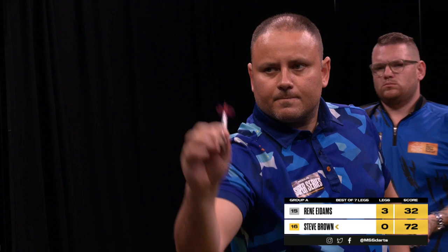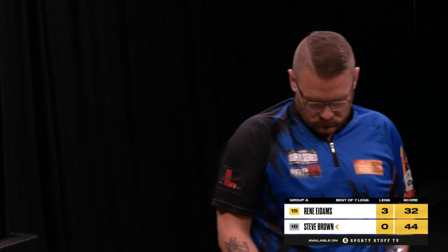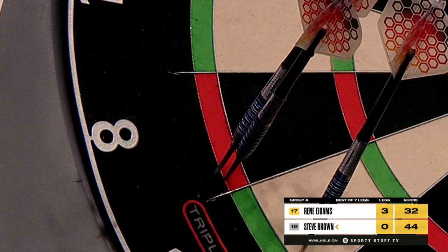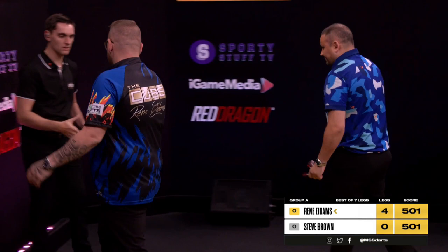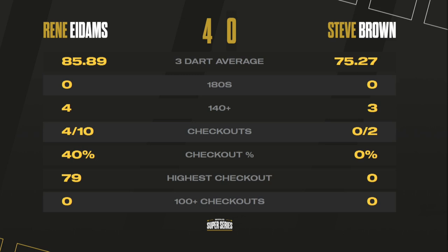René Eidams now returns for double 16 to complete a whitewash victory in his debut match at the Modus Super Series. The cube is on the board — René Eidams gets the better of Steve Brown by four legs to nil. An average just under 86, four out of ten on the doubles — a solid enough start to proceedings for René Eidams.